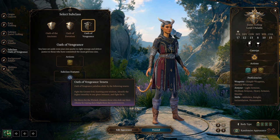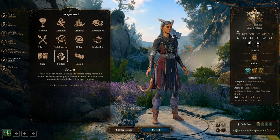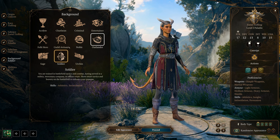For backgrounds, I recommend only two options. Soldier is my top pick because it covers Athletics and Intimidation. History and Persuasion are covered too — Soldier is the way to go.